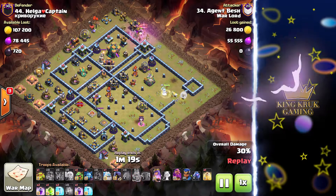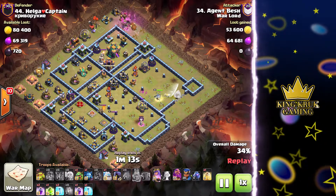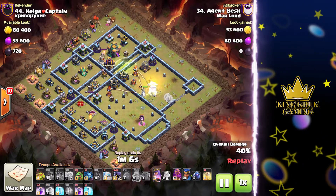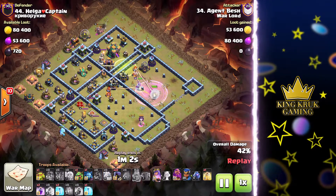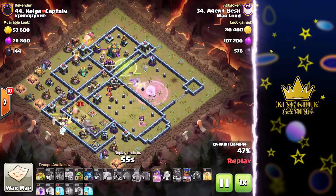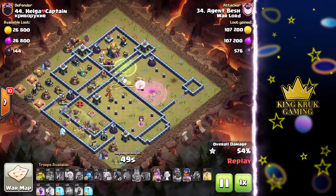The queen is now hitting the eagle artillery and she will take it down. He still hasn't used a single rage spell which is pretty good. The air sweeper is targeting the healers but it's actually working in his advantage — the healers are being positioned away from the multi inferno. Unfortunately his baby level-two unicorn will go down. As the first expo targets the queen he drops his first rage spell and we're underway. The mass headhunter army is coming into the base. He pops the warden ability early to protect all of them.